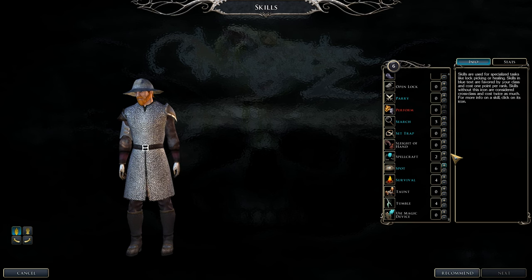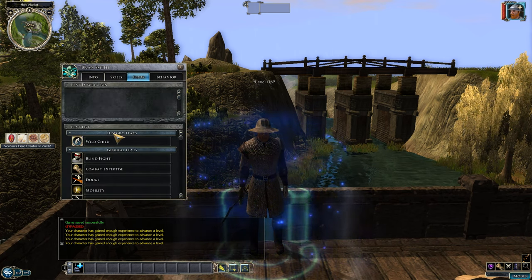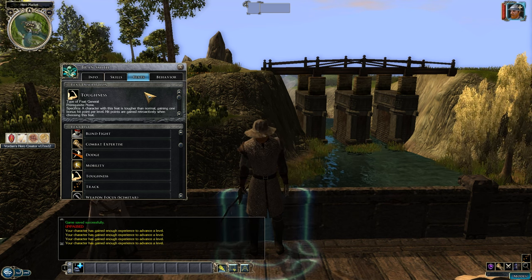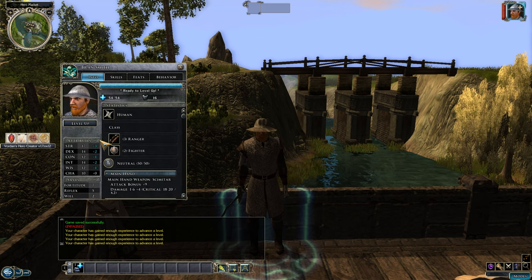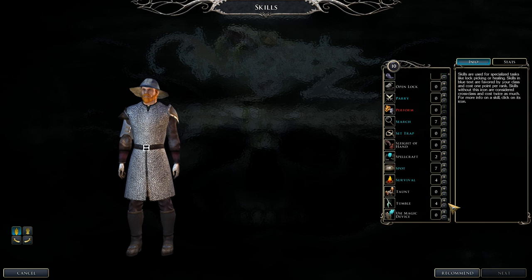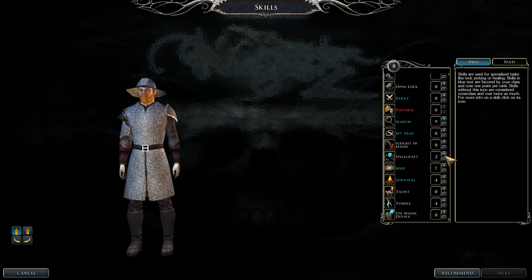Pick the usual suspects for skills — Tumble, Diplomacy, and Spellcraft if you can. Toughness gives one extra hit point per level and is retroactive — seriously useful for lower-hit-point classes. The Ranger gets enough hit points, so don't pick Toughness if you're multi-classing heavily. Keep working those cross-class skills when possible, and put a point into Survival.